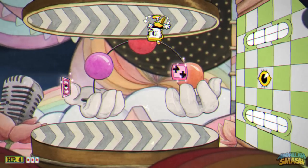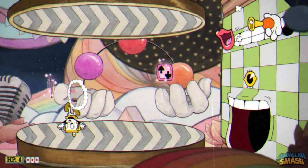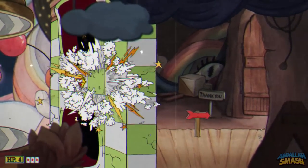The Cuphead Delicious Last Course DLC is definitely known for its fast-paced bullet-dodging action, but what happens when you refuse to fire a single shot in the base game's six run-and-gun levels, let alone doing it with the new character Ms. Chalice? Let's find out.